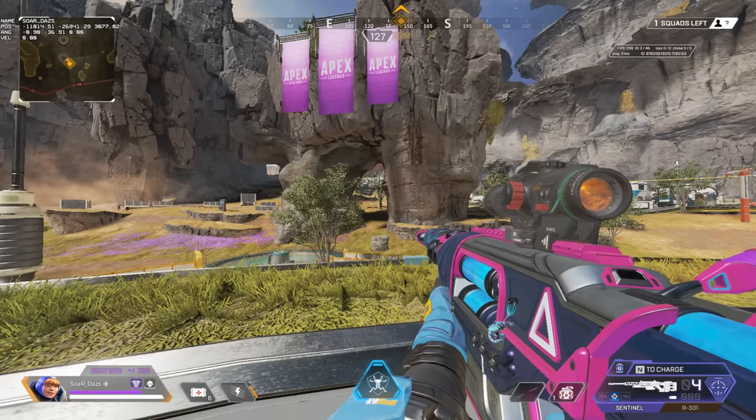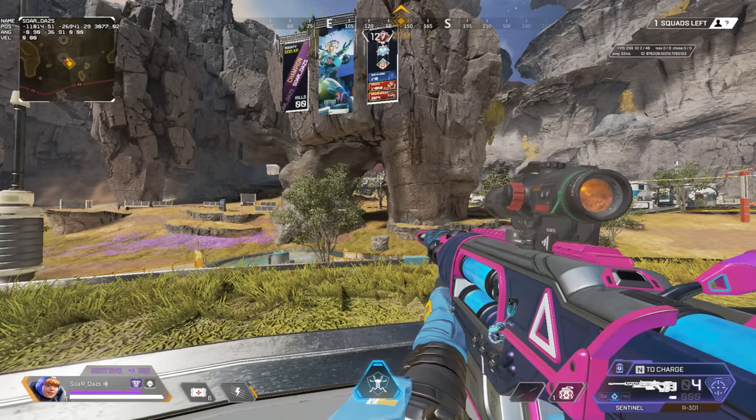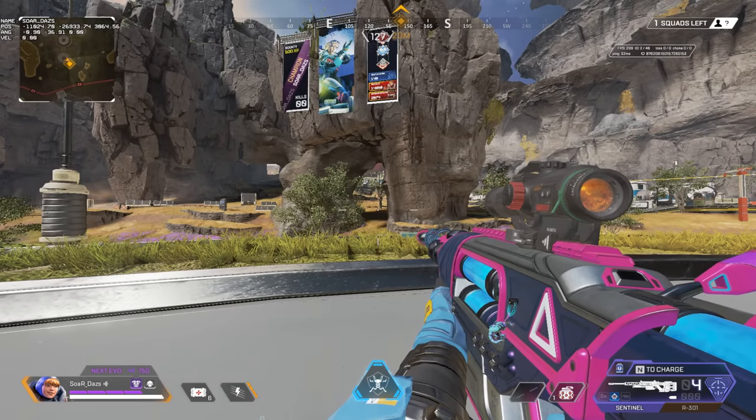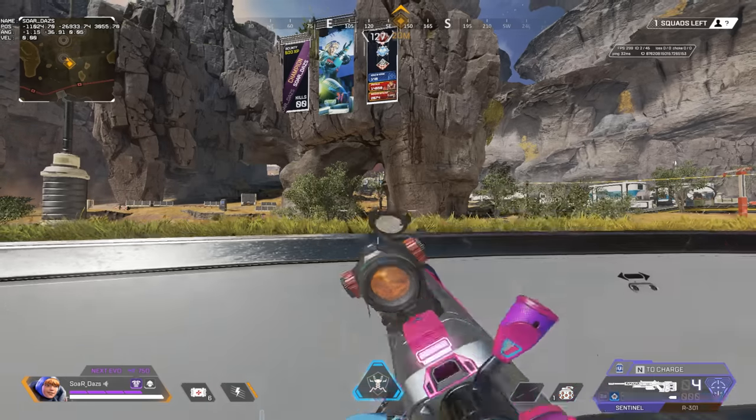I'm going to show you three different examples on how to hold and how to anchor whenever it's not really feasible to do so, and answer those questions I've been seeing in the comments as well as in the spectating series — whenever I say hold the roof of the building, hold your position, hold your angle. Let's break that down.